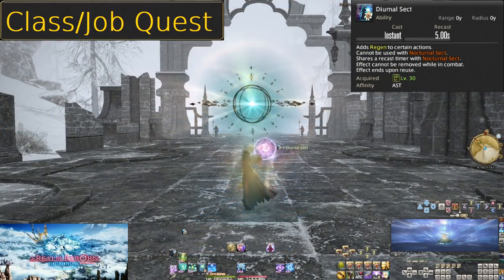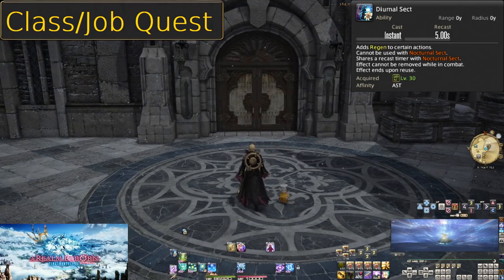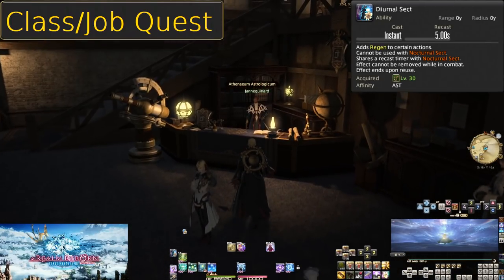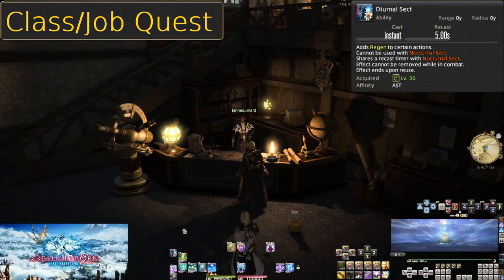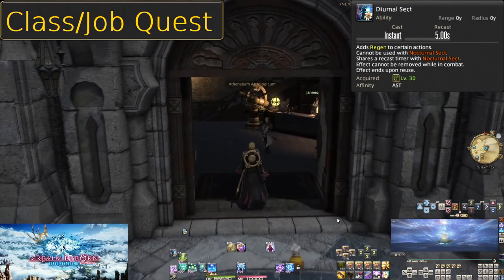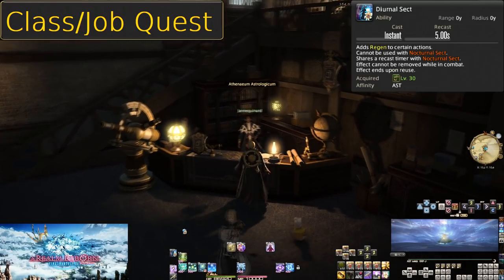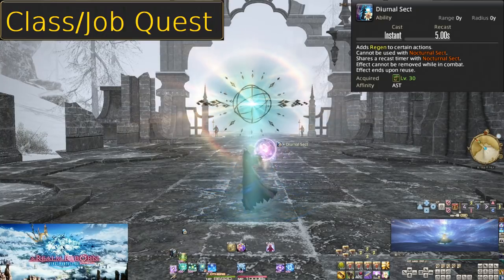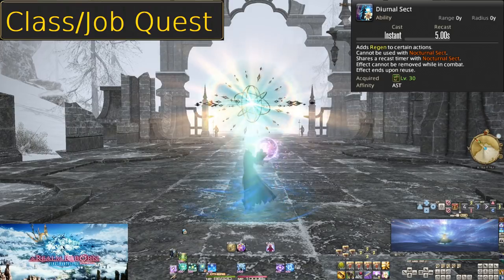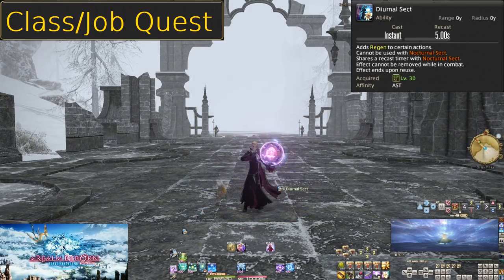Level 30, Diurnal Sect. This is the skill we get from our opening job quest — do your job quests please. Diurnal Sect says it adds regens to certain actions, but we have none of those actions at the moment. Just get used to turning it on to build the muscle memory of having a Stance on. Also, you can't take it off mid-combat. This is mostly just a safety measure so you don't accidentally take it off mid-fight and wonder why things aren't working right.